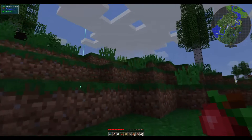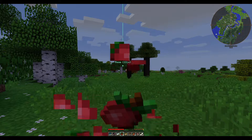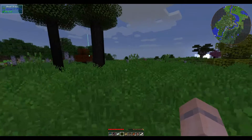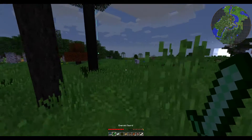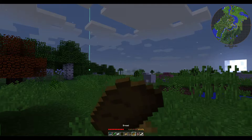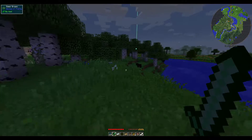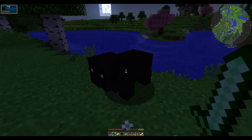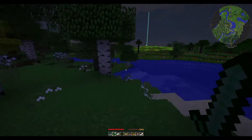It's getting to be nighttime and I'm in the middle of nowhere — I'm not too far from the base, hopefully I don't die out here. Do I have any... I have an emerald sword, I guess that would help. And I have some bread that will keep me full. So yeah, let's head over there. You can also see there are some different textures on the animals.